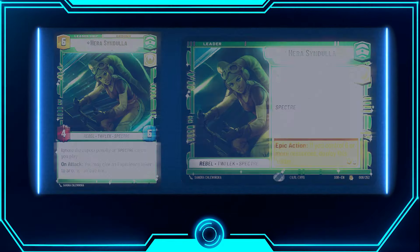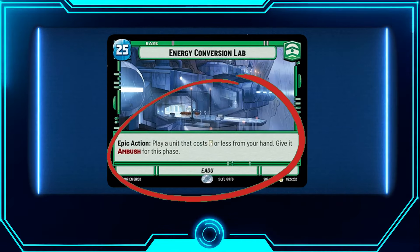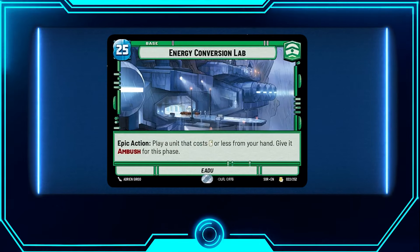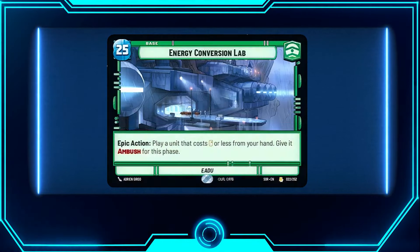For our base we have Energy Conversion Lab. Yes, I said we want to play the long game, so maybe a 30 HP base is better, but the ambush on a six-cost-or-less unit is actually really good for a couple of units in this deck. I typically like to play double Green with Hera. Being able to get ambush on a unit once in a game can come in clutch — especially for units with on-attack abilities — so I like that base.